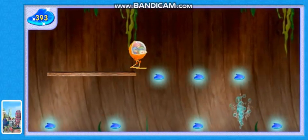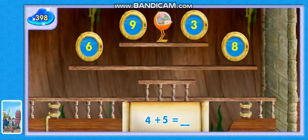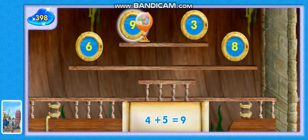Bubbles! If we jump on the bursting bubble geyser, we'll whoosh upwards. More portholes — add these numbers and find the porthole. Glittering gizmos! Great adding. Four plus five equals nine.